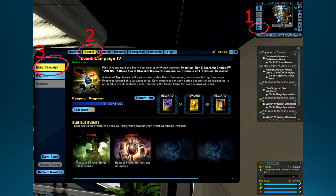On that event campaign window, you're going to see all of the info for the event campaign: your current progression, the eligible events, and the reward info. If you hit reward info, it'll give you a full list of all the potential prizes. There is quite a bit, and you'll certainly want to do your research before selecting.